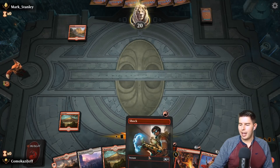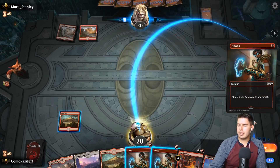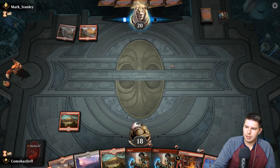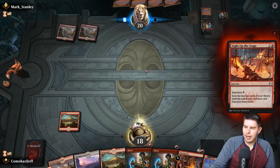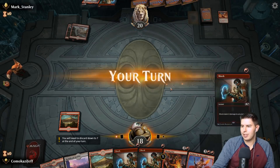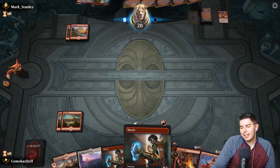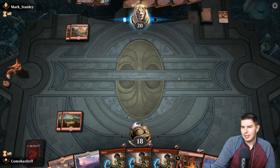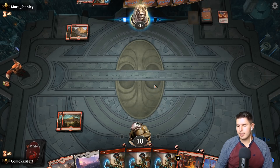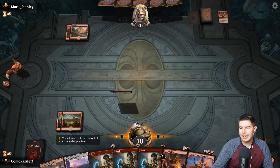We could be in a mirror match. They play a mountain and shock our face. Light Up the Stage coming. Kranko comes down — we can hold up some removal for that. All of the shocks — this is actually a way we can keep Sarkhan alive. We're hoping Kranko comes down if they haven't found land — that's even better for us. We have a great answer for Kranko. Looks like they're timing out — let's play the Dwarven Mine.